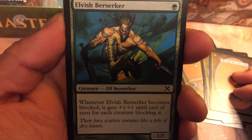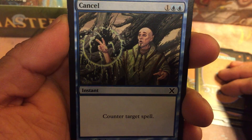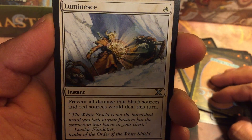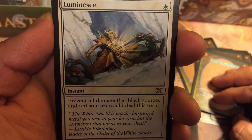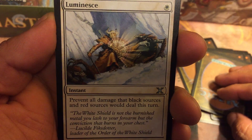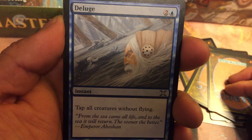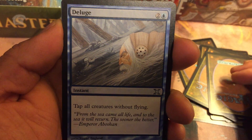Alluring Siren, Berserker's Fear, Cancel. First uncommon is Luminescence — it's one white mana instant: prevent all damage that black sources and red sources would deal this turn. Nice. Then Deluge: two mana and an island for an instant, tap all creatures without flying. Great card there.